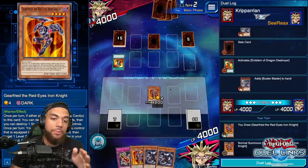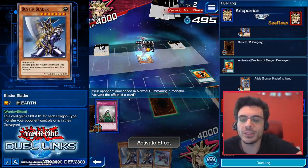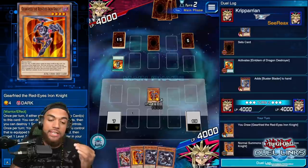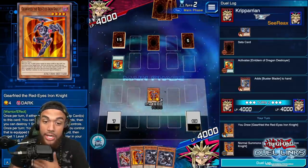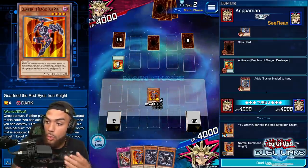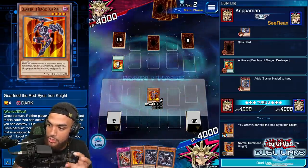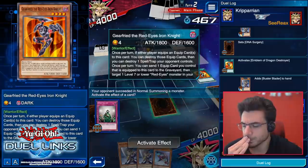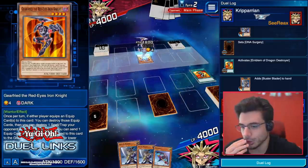I'll play as if I don't know that's a DNA Surgery face down. Should I activate it immediately to show our hand? Once we play Buster Blader he knows DNA Surgery is coming — but he doesn't know that's specifically DNA Surgery. It could be a Book of Moon, a Forbidden Lance, a lot of things. Whenever I summon or make any action, you'll get pop-ups on whether to activate your cards. If you don't want to activate it, click the bottom-left arrow.